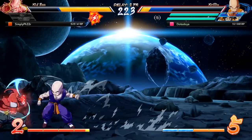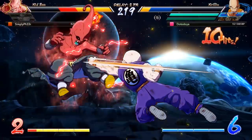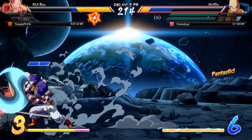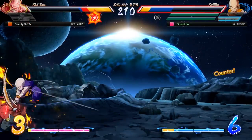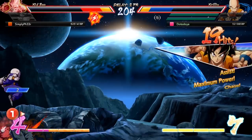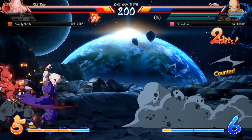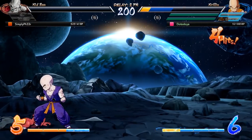I wanted to leave this guide nice and short so that you can have something easy to go out and start playing Krillin. I know there's still a lot left to find with this character, and hopefully you guys can get out there in training mode and find it. I'll put these combos again at the end of the video with notation there as well if you want to follow along. If you want to see a guide for another character, leave that in the comment section below. If you like this video and channel, make sure to hit the like button and subscribe — I really do appreciate it. I'm Datodoi, and I'll see you in the next one.